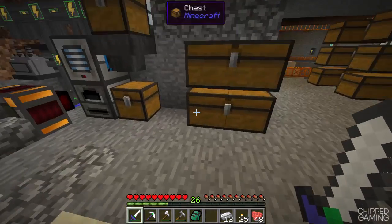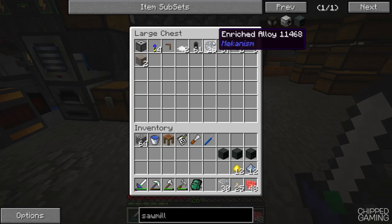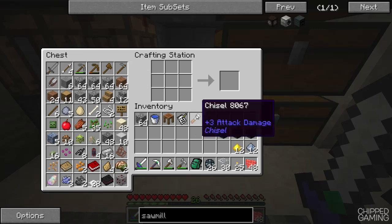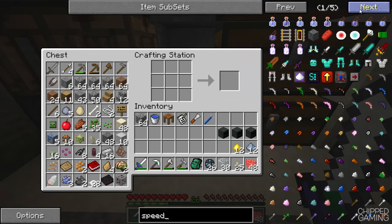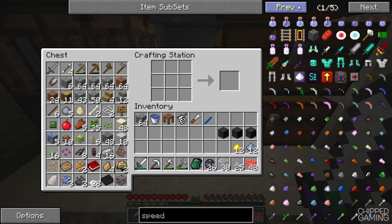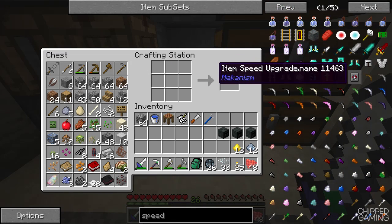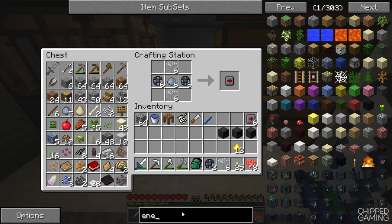Now we can upgrade these and I think that's something I actually want to try out. I've got some gold and osmium dust in here, a bunch of glass, and also the rest of the enriched alloy. So let's go and make some speed upgrades first of all. I'm not going to upgrade these too crazily because the more you upgrade them the more power they use, but we should be able to get away with a couple of really basic upgrades. Let's go and make six speed upgrades and some energy upgrades as well.